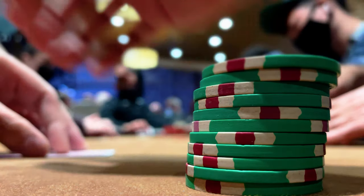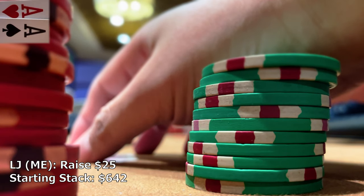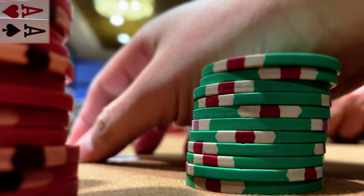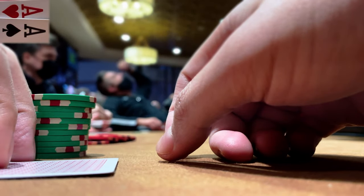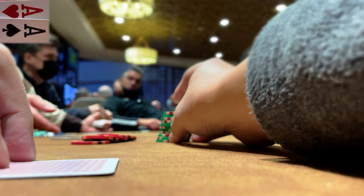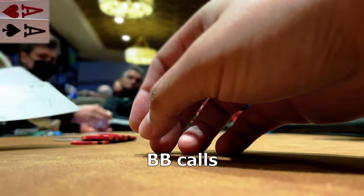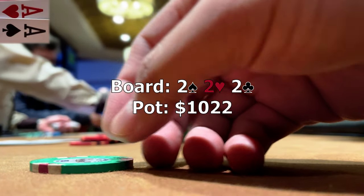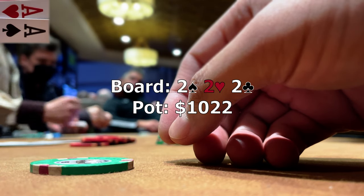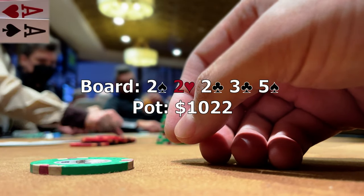This next hand happens to be the very next hand while we're still stacking chips. We look down at two aces and raise to 25. The big blind decides that's not enough and raises to 105. Any action besides folding probably looks really strong, so after a quick estimate on stack sizes we decide to jam all in. Our opponent doesn't think for long before calling it off. The board runs out five-high and the opponent mucks before the river is even dealt — this player likely had two broadway cards.